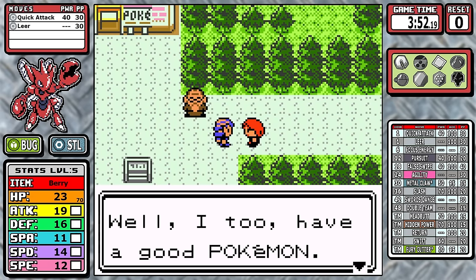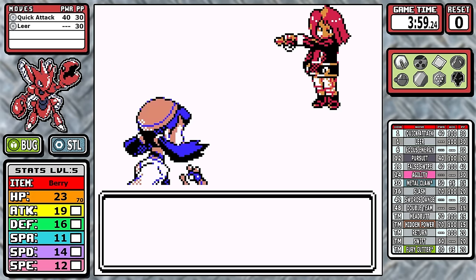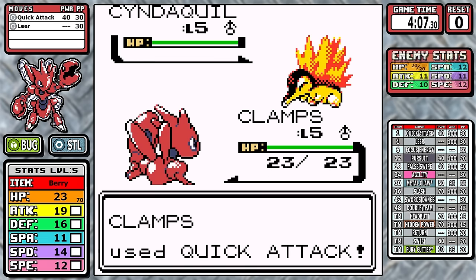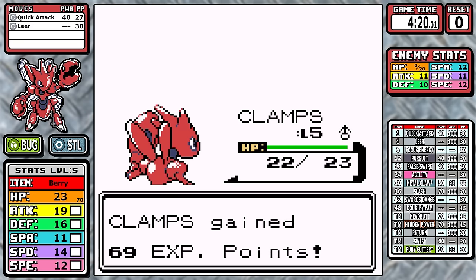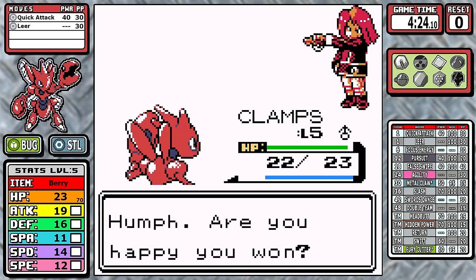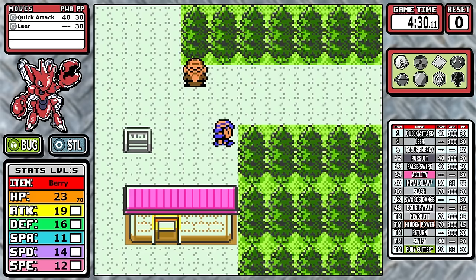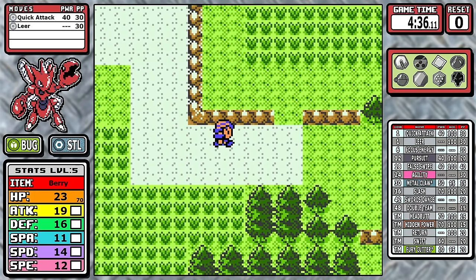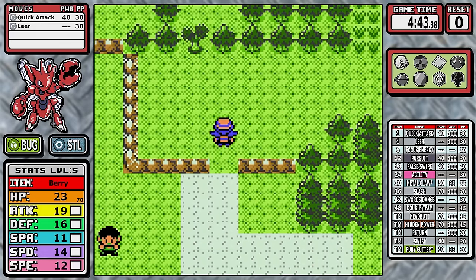The obvious rival choice today is the Cyndaquil line — there's no fire moves yet, so no problems. What's interesting about Gen 2 is that it's the second and third rival fights that really matter; after that, he becomes irrelevant. For the first time in a while, there's nothing going on right now — it's going to be the bare minimum. We'll take it to Violet City and jump straight into the first gym.